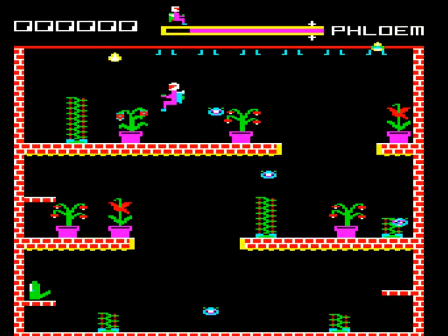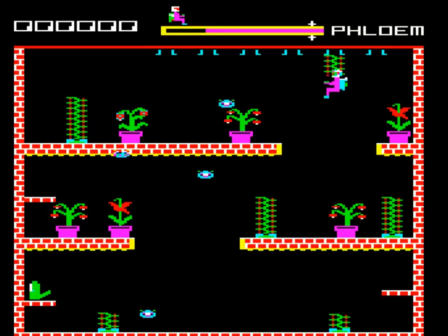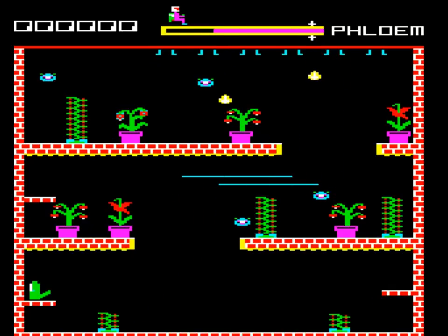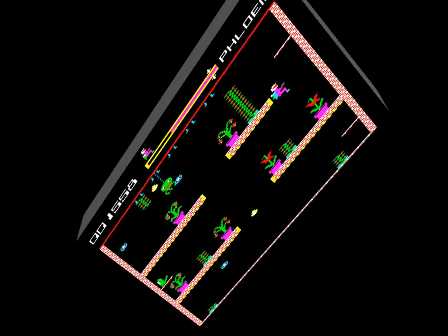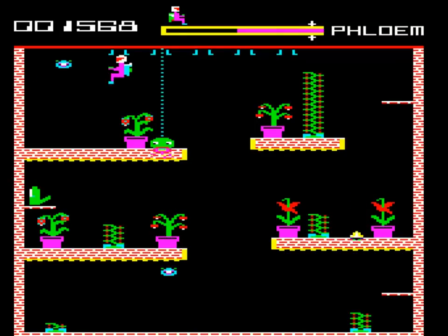You need to attach three of them to each stump to win. Making this more complicated are the insects that bounce around pinball machine-like, and drops of acid that fall from the top of the screen. On later levels, spiders also bounce maniacally up and down. Needless to say, all need to be avoided on pain of instant death.